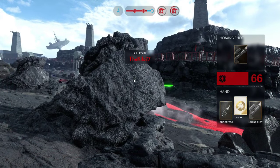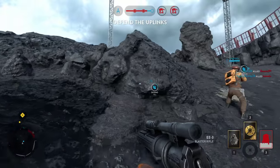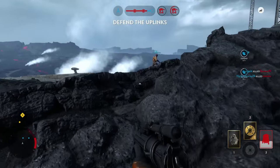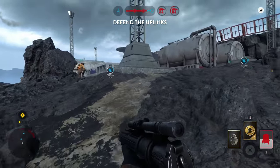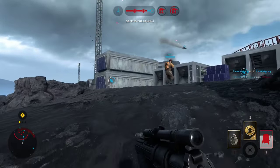I got hit by a homing shot. That would probably be a really good card choice for this map — I don't have it selected right now, but homing shot would be good from across the map.